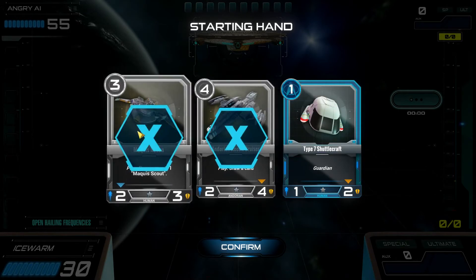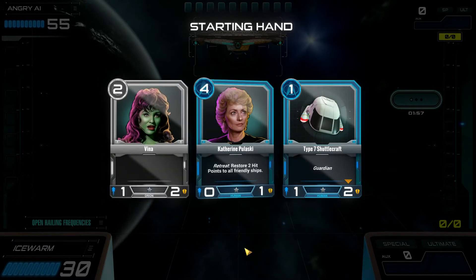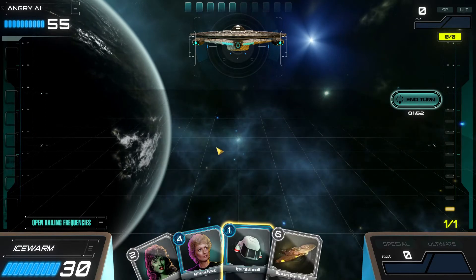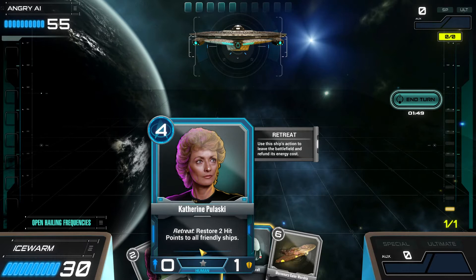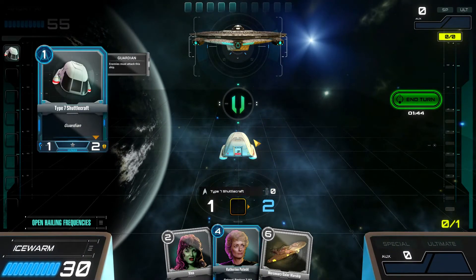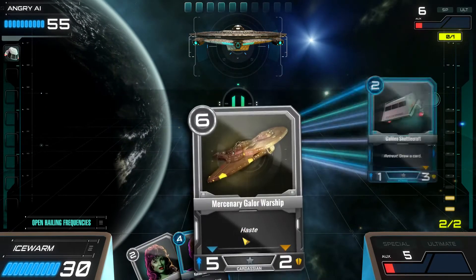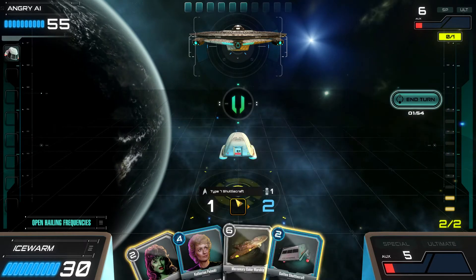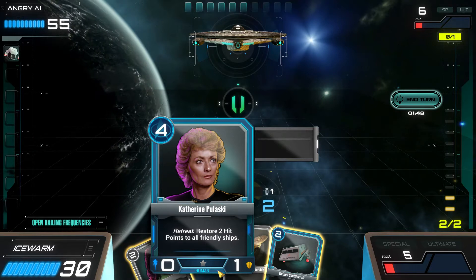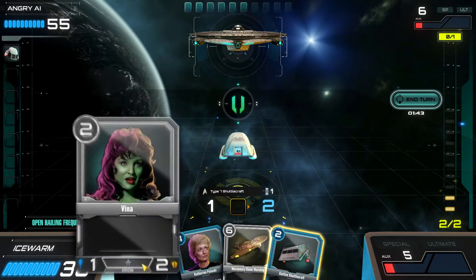Maybe we'll keep the 3-cost, get rid of some others, just keep the Guardian. One thing that is interesting and does differentiate it from Hearthstone is crew cards. You basically put crew into ships and they affect that ship in different ways. So if I put Dr. Pulaski on a ship, when you retreat that ship you can pull ships back to your hand. If you retreat with Pulaski, you restore 2 health to all your friendly ships.